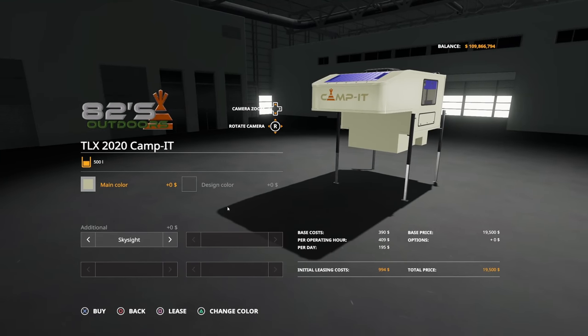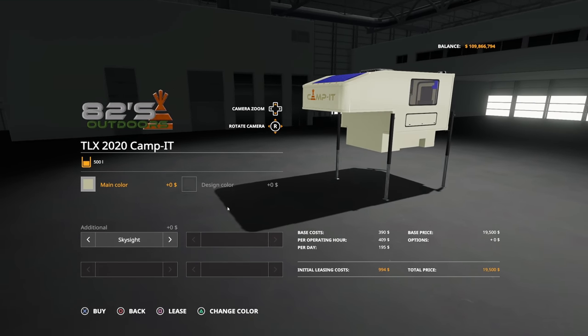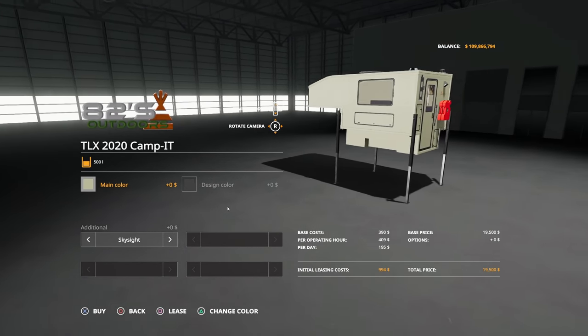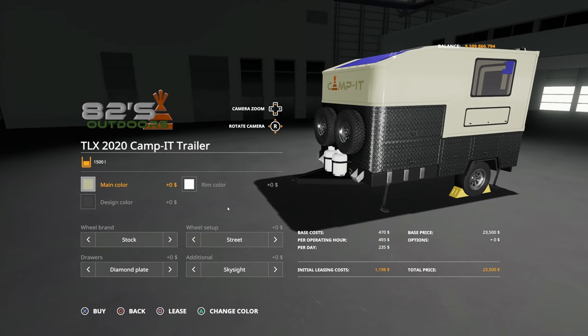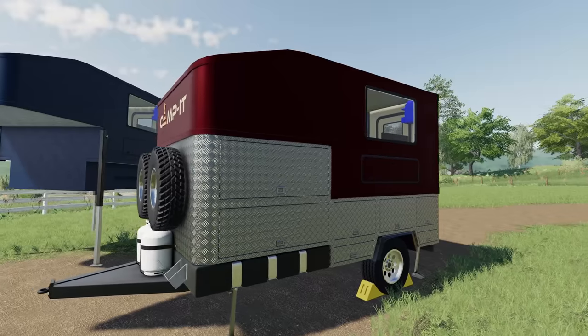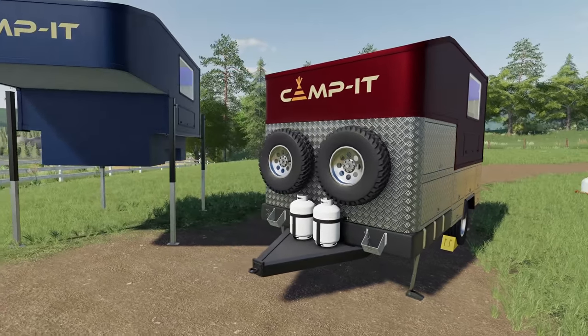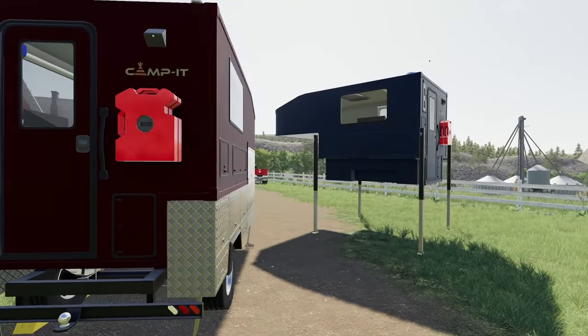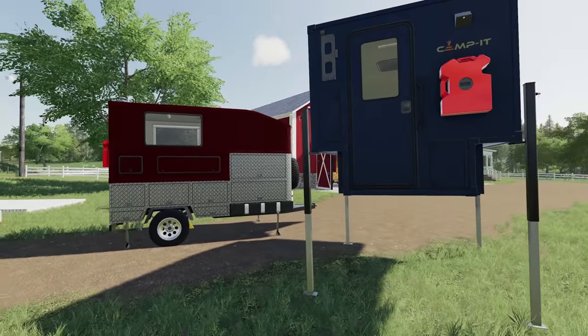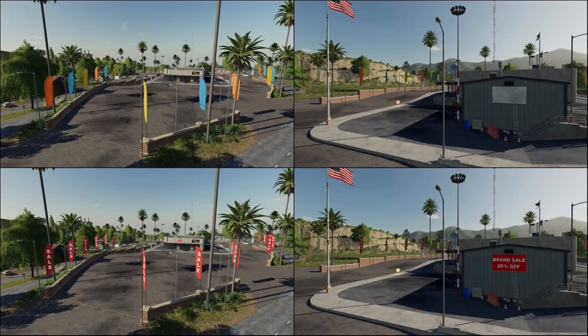Our last new mod for the Mod Hub this week was the TLX Campit Pack by 82 Studio. You get two options: the cap and attachment for the back of the TLX, or the TLX Campit trailer. Both have quite a few customization options. You can actually sit inside them, and they transport liquids like water or fuel — very cool for the role players out there. Another great mod by 82 Studio.